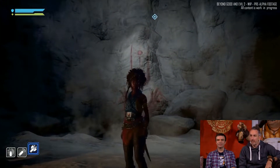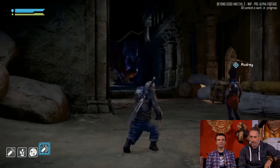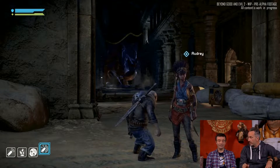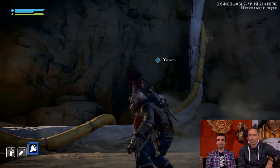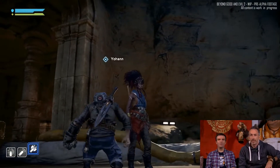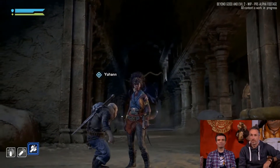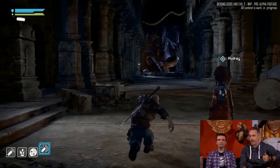Beyond Good and Evil 2 is an action RPG — you can play alone or with friends in co-op. Today's demo is two players: Audrey on the right of the screen and Yoann on the left. They picked their characters at the beginning — choosing among different DNAs. Yoann picked a monkey DNA hybrid and customized it to his liking with a black outfit and face tattoos, so it's really his own.